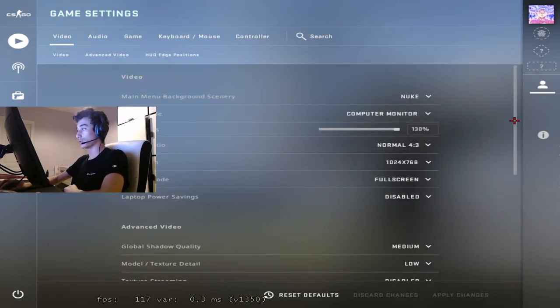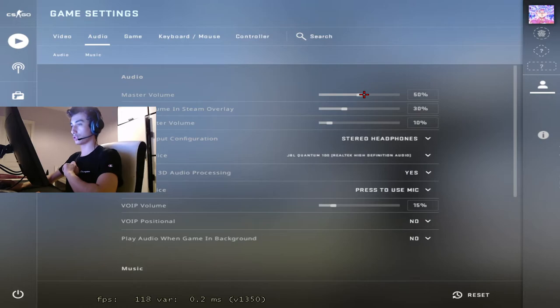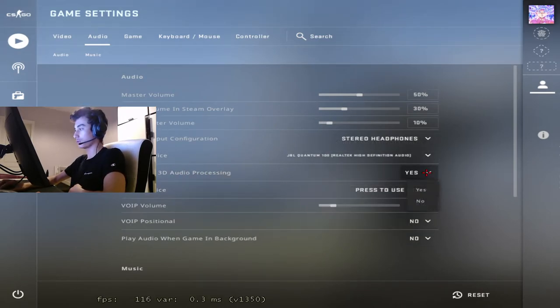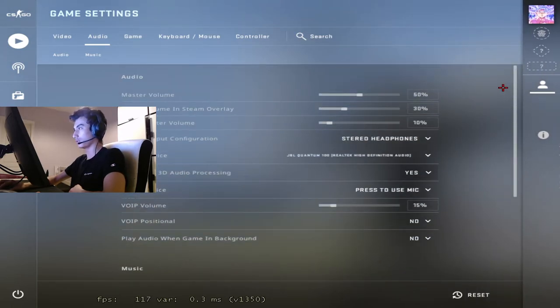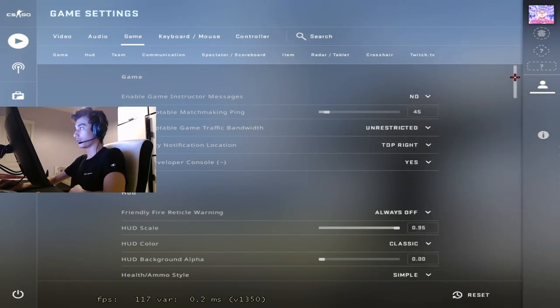Those are the settings I use. Based on what I've told you, you can use your own settings and benchmark them — I'll put a benchmarking map in the description. For audio, it's very important in Counter-Strike. Put it above 30; you can hear a lot at 100 but don't put it at 100 — it's too loud. I put it at 50. Don't put it too low because you really need audio in Counter-Strike. The rest here is all preference except for advanced 3D audio processing — put this on yes, because you won't hear enemies as well if it's off. The music and in-game audio options are preference.